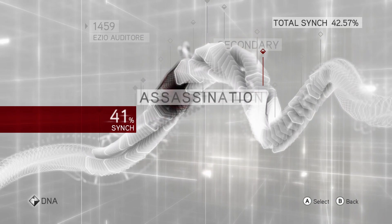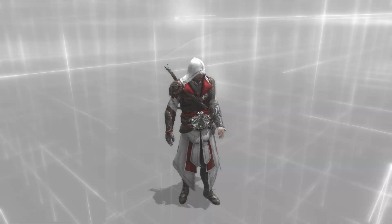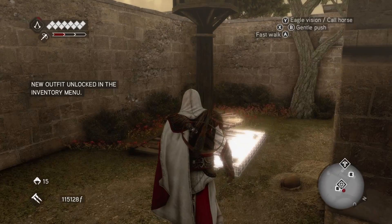Go ahead and select Surf's Turf — it is the fourth mission. You can locate this assassination mission in the northern area of the Campania district. If you haven't unlocked this area yet, you'll need to progress through the story first.